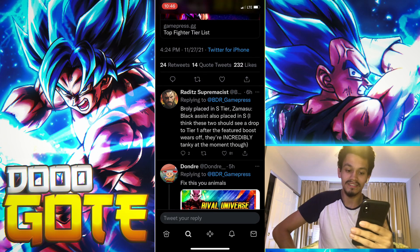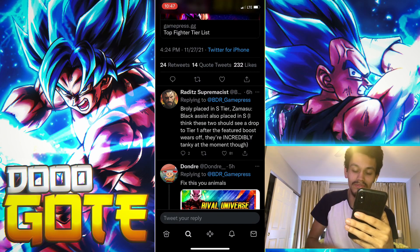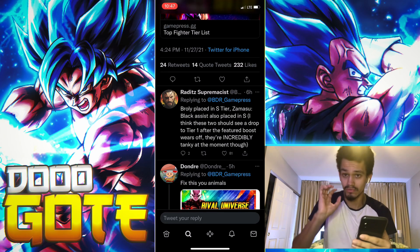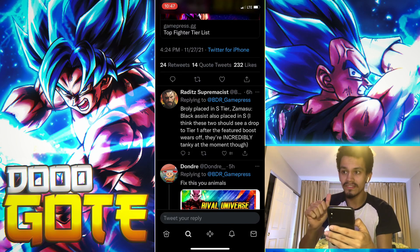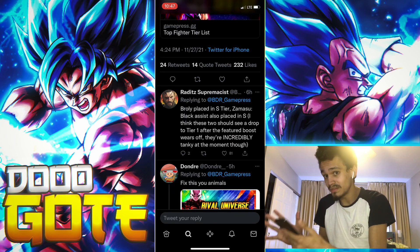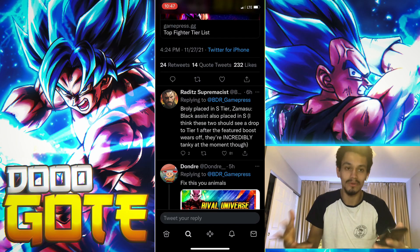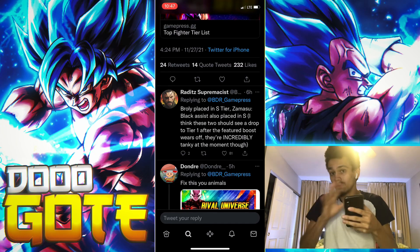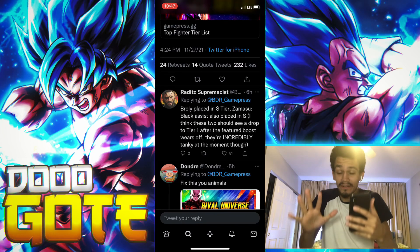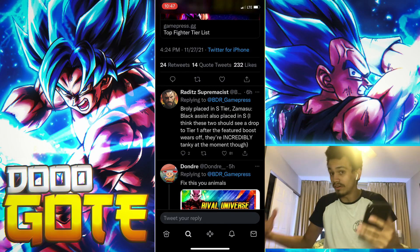Many tiers saw the bottom half drop with over 20 units removed altogether. Broly placed in S tier. Goku Black and Zamasu placed in S tier - their placement should drop to tier one after the boost feature wears off. They're incredibly tanky at the moment. Remember, the boost feature is raw stats - right now every new unit from these banners is getting plus 20 to attack damage inflicted, not just anything particular.